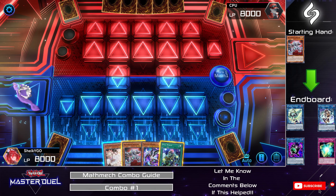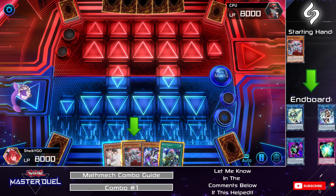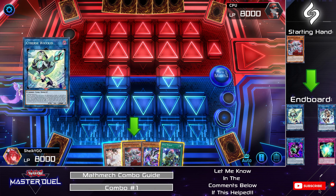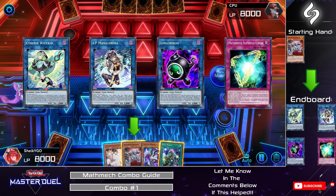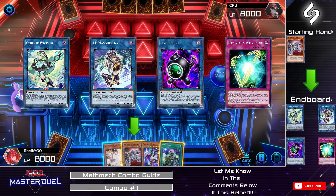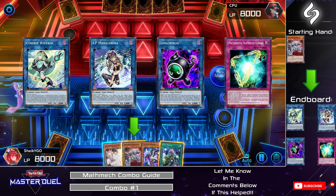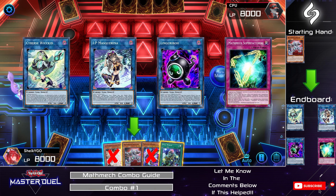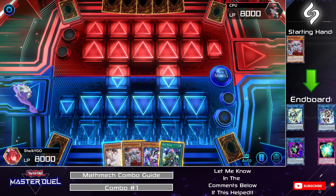For combo number one, we're going to be utilizing Mathmech Circular in our hand to give us a Cybers Wicked, an IP Masquerena, a Linkribooh, and a Super Factorial on the board as our endboard. We will not be using the Ash Blossom, Parallel Exceed, or the Small World in hand for this combo.